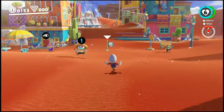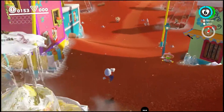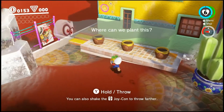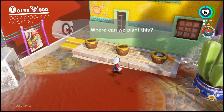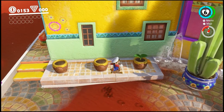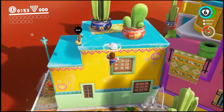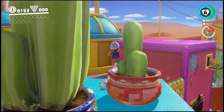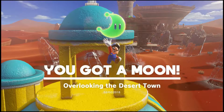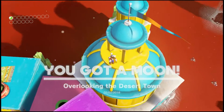Looks like we're in some kind of town — Toasteria town it looks like. There's a thing here. Where can we plant this? It looks like you can plant it here. Oh, I did it. Does that do anything? Can I throw my hat at it? No. Alright, so we're gonna go ahead and look above this building — and sure enough there's a moon right up here.